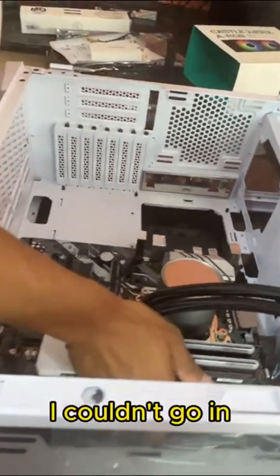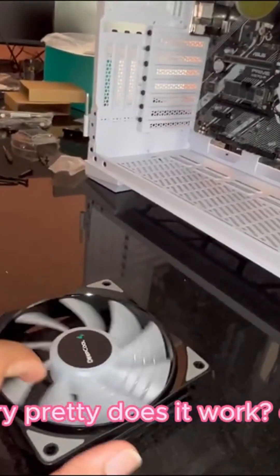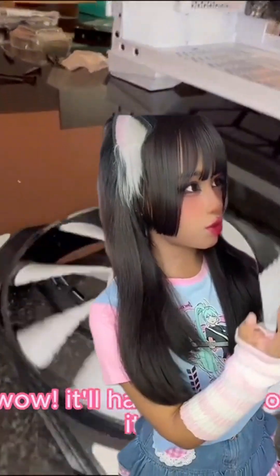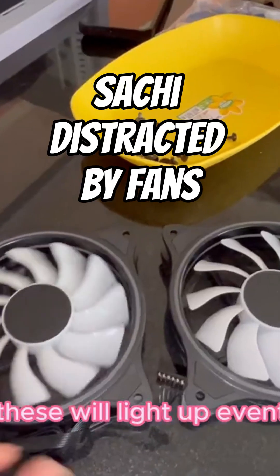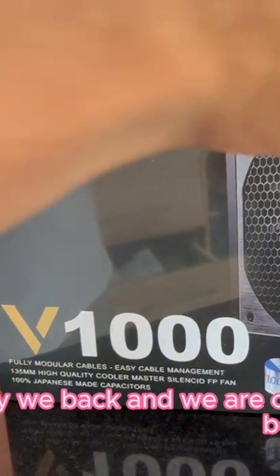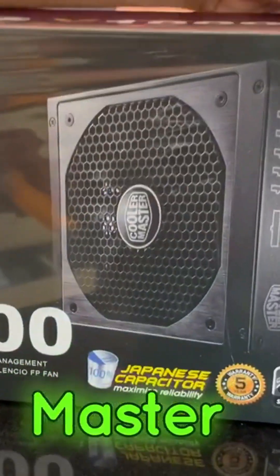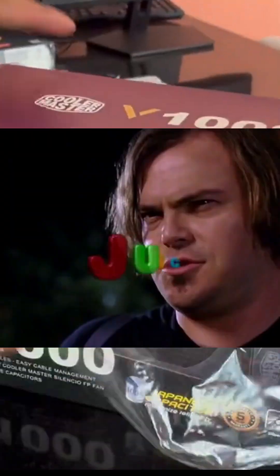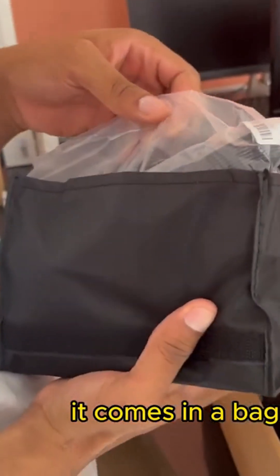It worked the wrong way, that's why I couldn't do it — that's what she said. It's very pretty. It's going to have RGB panels. Whoa. Power supply box — the Cooler Master V1000, 1000-watt power supply. All that juice, all the cables.